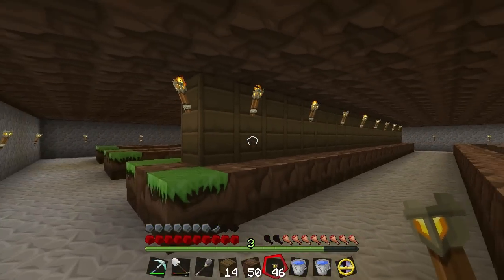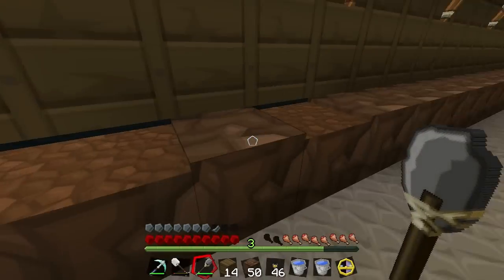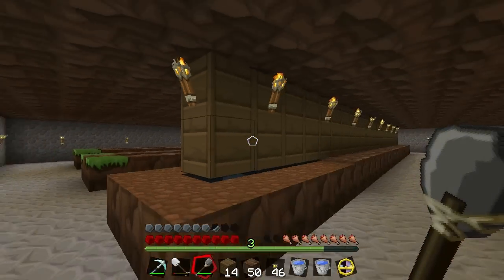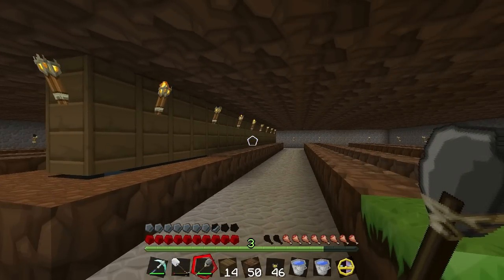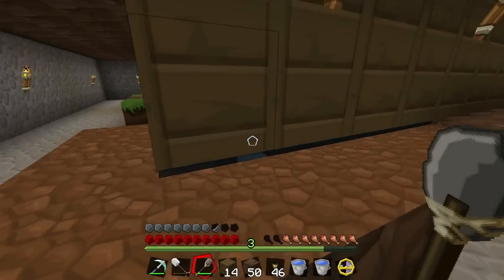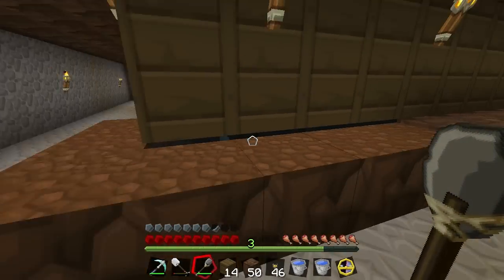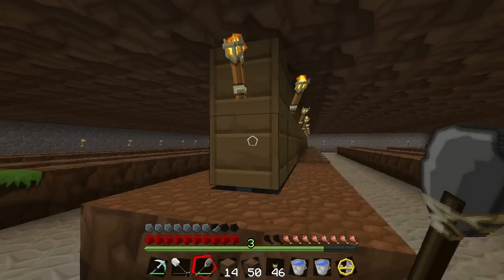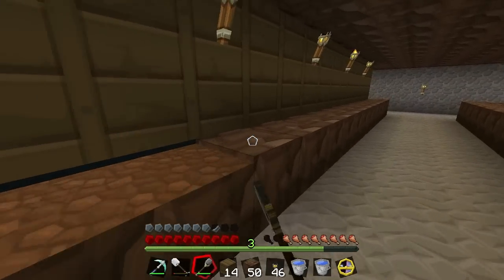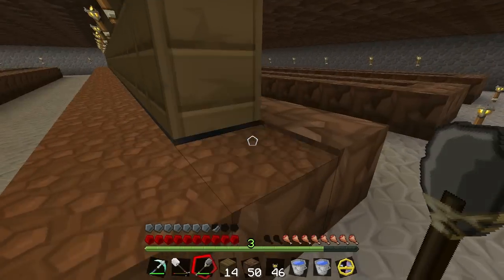I decided to stop and show you guys. This is kind of what the finished product is going to look like, except for the harvested farmed ground — so like that. And that's basically it. This keeps the wheat from jumping into the water, and it just works exactly how it should. It's easy to access and farm, so I think that's the best kind of design.